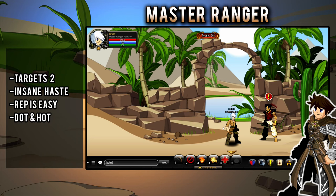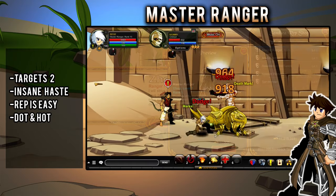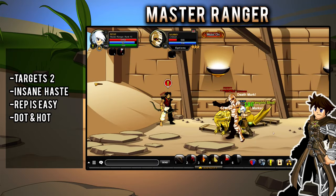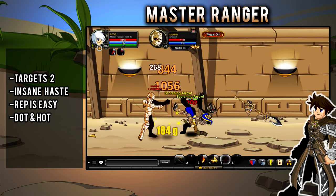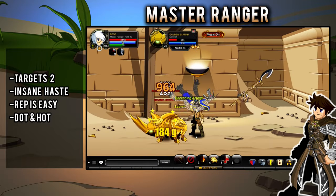The Master Ranger is an underrated farmer which received major buffs recently. The rank 10 in Sansi reputation might sound hard, but you should easily hit it with just the storyline, which isn't all that difficult. The Insane Haste makes it one of the better farming options in the game.